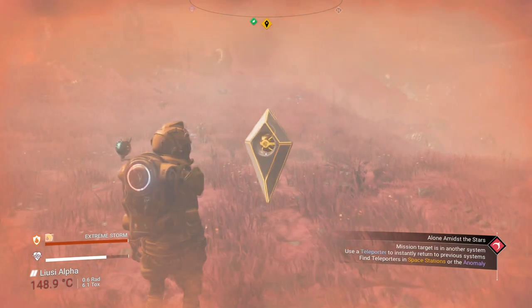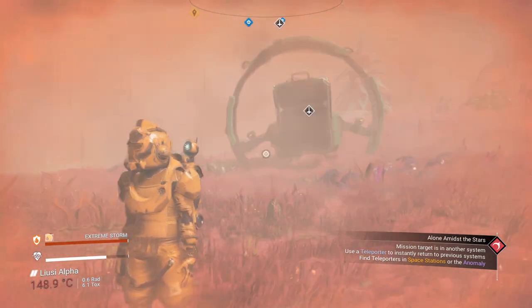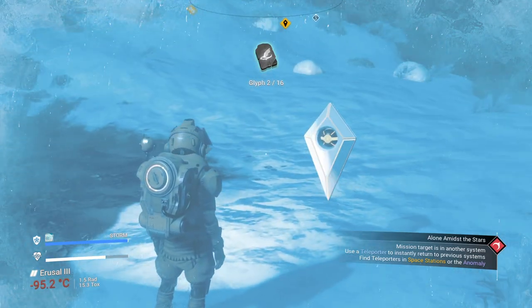After getting the first glyph, to be able to get all 16 we need to get the second glyph as well. All we have to do now is go to another space station and do the same process. We're at the second glyph right now — just talk to the traveler and, as you can see, we got the second glyph.